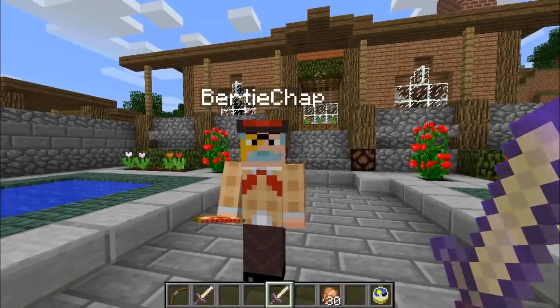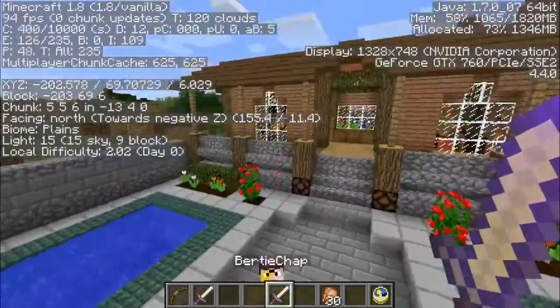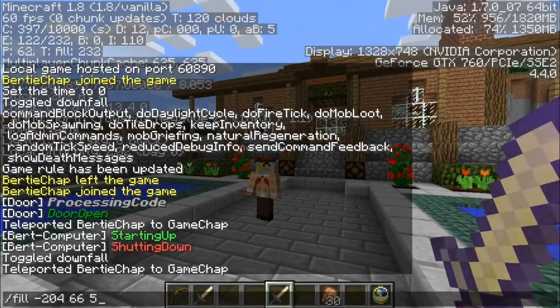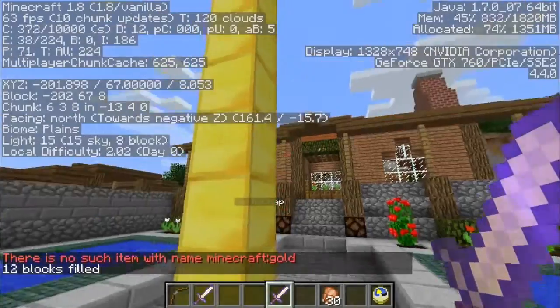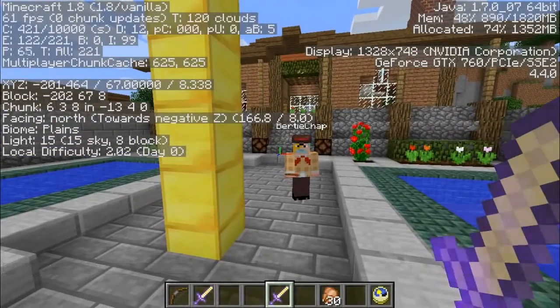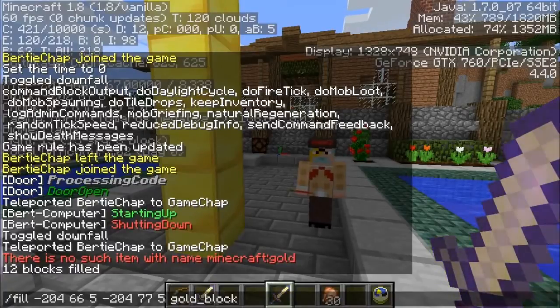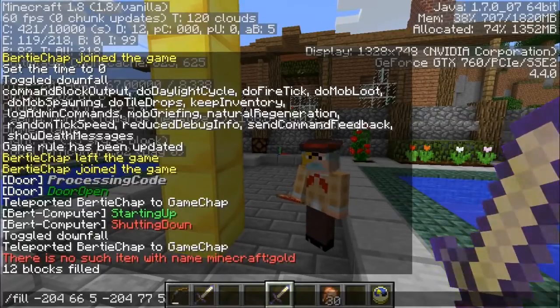For you technical buffs out there, you may appreciate the array of new commands added to the game. We are standing on minus 204 by 66 by 5, and up here we have minus 204 by 73 by 5. Fill minus 204 by 66 by 5 to minus 204 by 70 by 5 with gold block — and as you can see, we have a column of golden blocks. The fill command allows you to fill any confined space in Minecraft with a block of your choice. The maximum dimensions are limited to ensure your computer doesn't explode trying to process it.